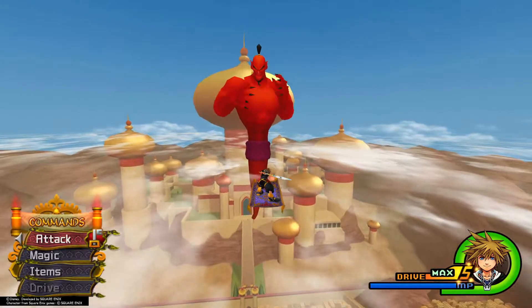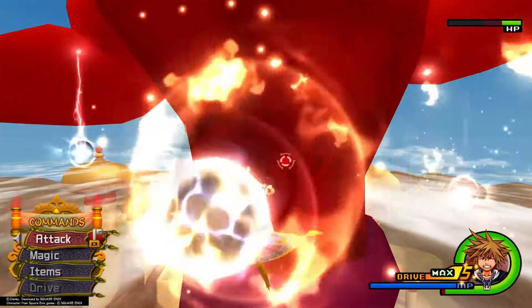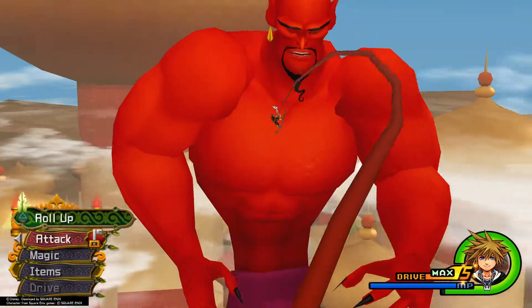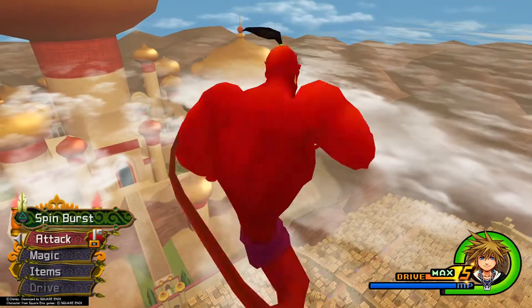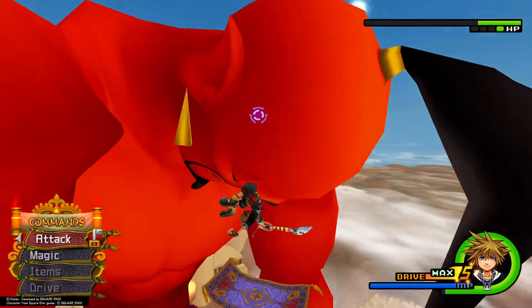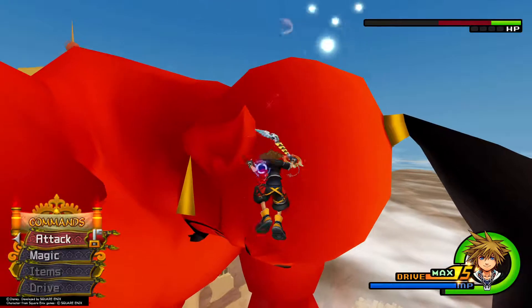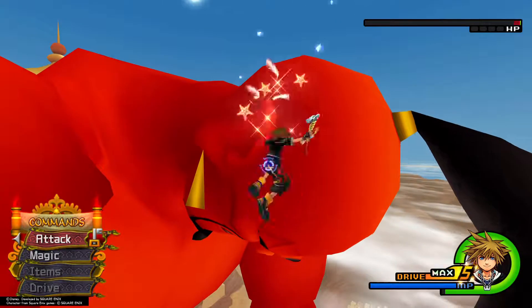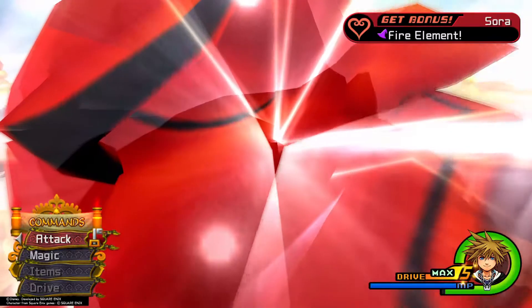Once he casts you back out, fly directly towards his stomach again and land a couple of combos, then use the Roll Up command. If you successfully do this three times while landing your aerial combos, you should be able to bring him down. That will net you the Firaiga element.